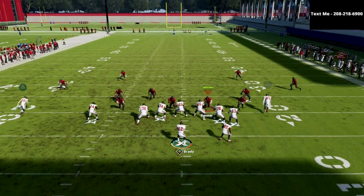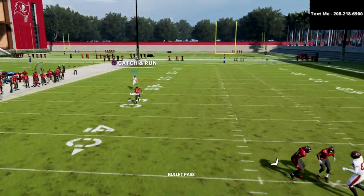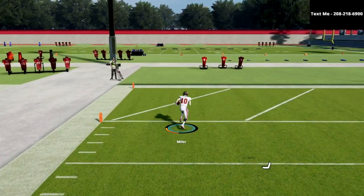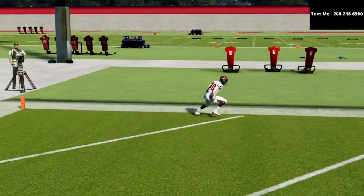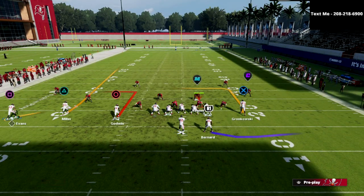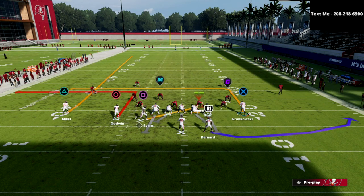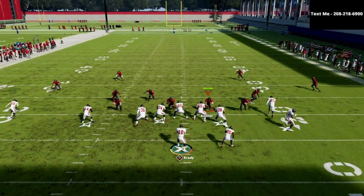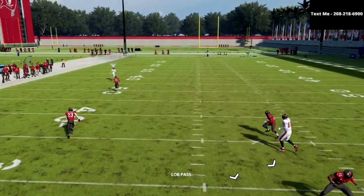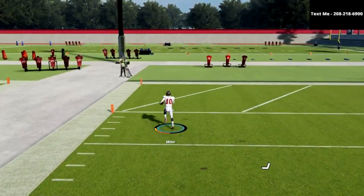The reason why this is so good is because of the out route that Godwin is on. Whenever they're in palms and you motion, it becomes a two-by-two check. It doesn't even matter if you block the tight end or put him on a route. Because it's changed into a two-by-two check, the palms coverage will check into what's called trap or two-read coverage. What that essentially means is the number two receiver — now Godwin — if he goes to the flat, they do a little swap-off, and you're going to have the triangle receiver beating his man by 10 to 15 yards every single time.